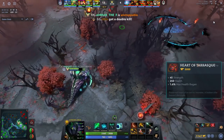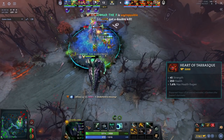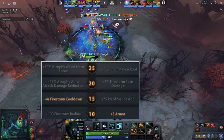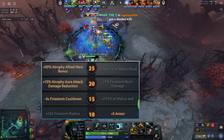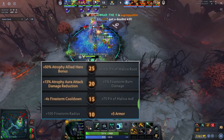Let's talk about talents. At level 10 he takes five armor — not the favorite choice but with no armor items in this build it makes sense, especially against a physical-heavy lineup and CK's armor reduction. At 15 he takes firestorm cooldown — pit of malice AOE is good, but firestorm cooldown is too impactful because you're consistently farming waves and camps. At 20 it depends on the game: attack damage reduction brings it up to 50 percent damage reduction which is wild, but if enemies are really tanky take the burn damage instead. Generally the 15 percent attack damage reduction is better.